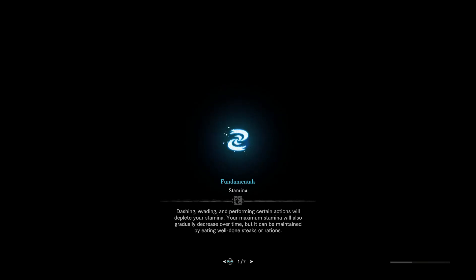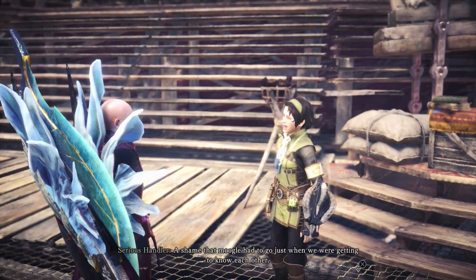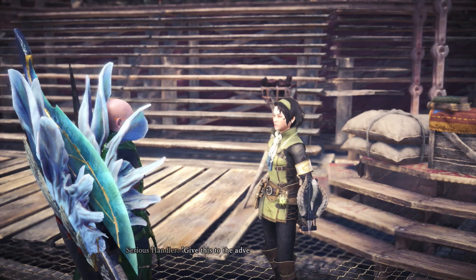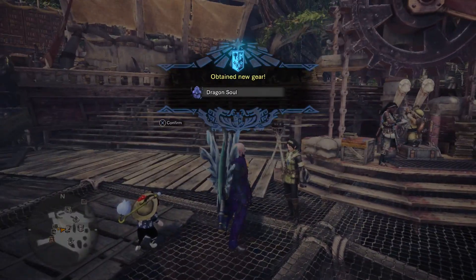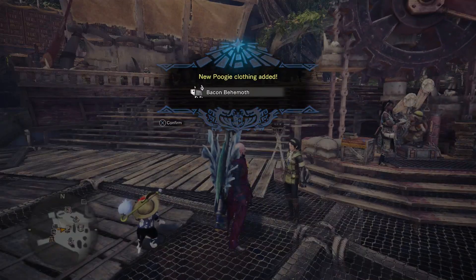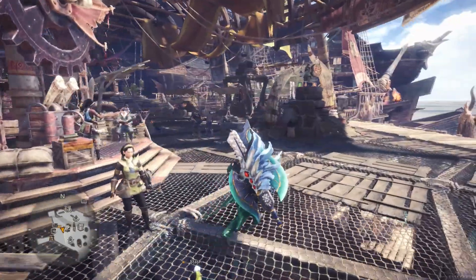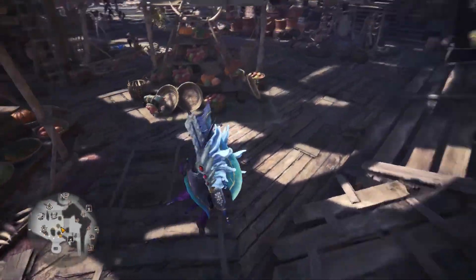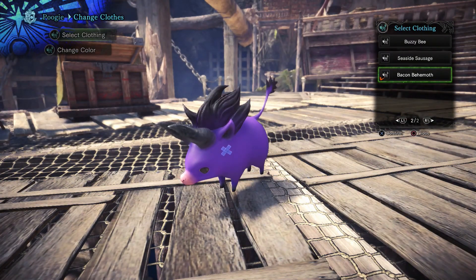He took the Aetherite with him, huh? And what do you have to say now? All right, I gotta find my Poogie now. Where are you, little Poogster? There you are. And now we have a bacon Behemoth.